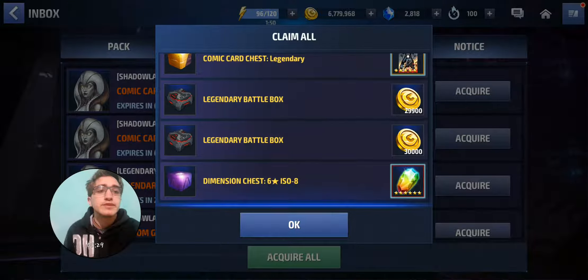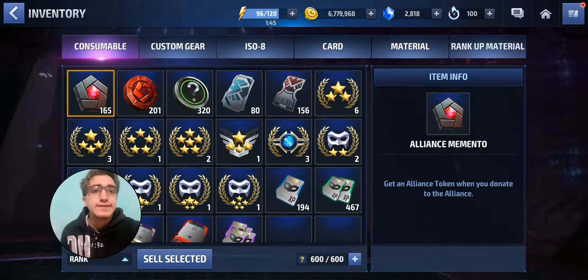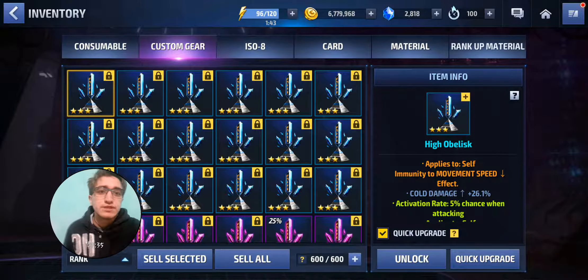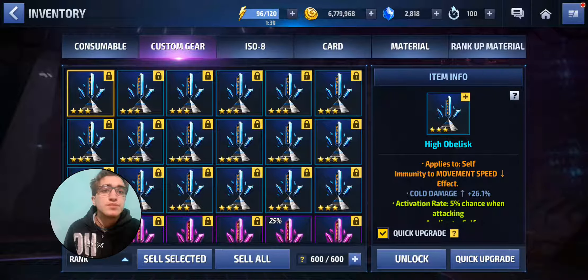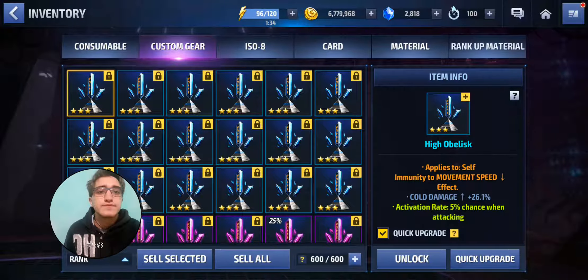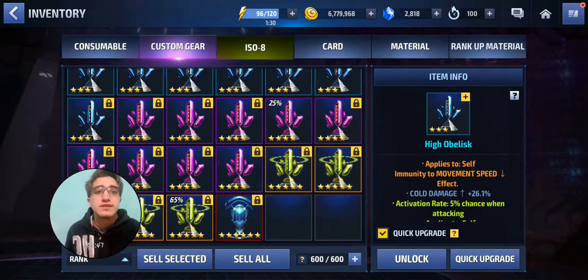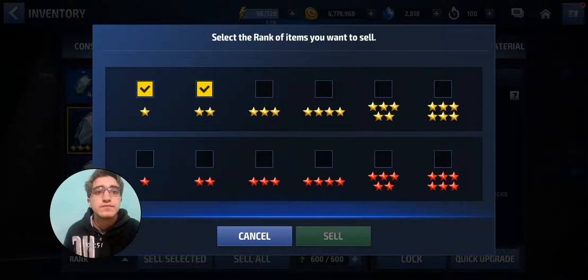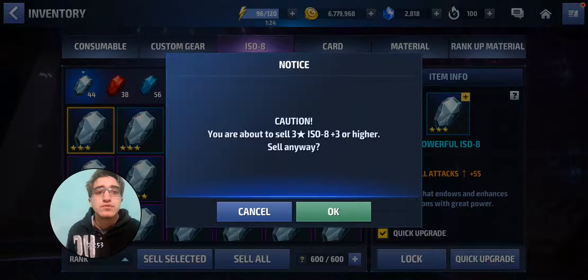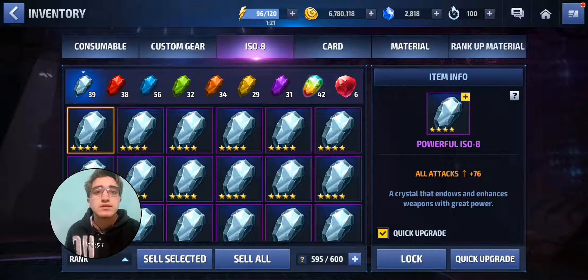I don't have any more space in my inventory. There's nothing I can remove here. All of these, by the way, are procs, so that's why I save them for new characters. But soon I think I'll start selling them or using them to give them to new characters or to roll other obelisks.